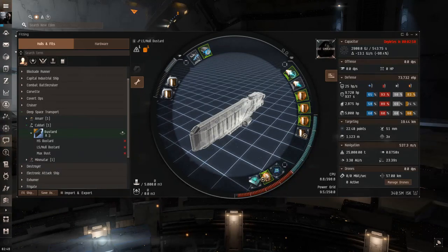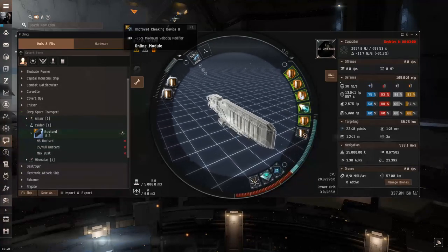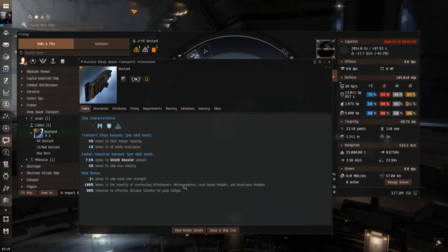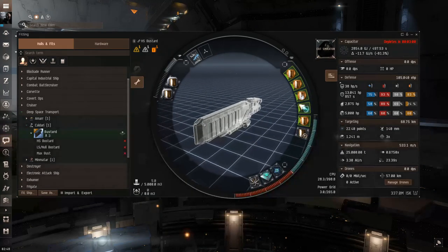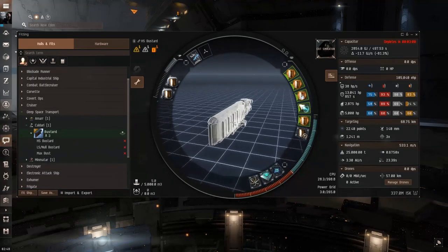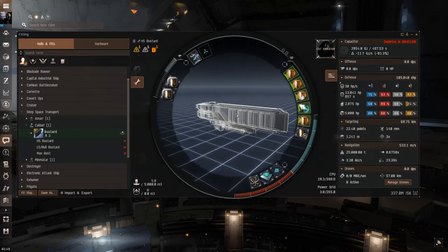For low and nullsec there's no CONCORD coming, so you sometimes want to favor acceleration and speed to crash back to the gate. The Bustard is the Deep Space Transport for Caldari. These ships get bonuses to MWDs, afterburners, and overheating, and they have a dedicated fleet hangar. They start at around 50,000 cubic meters and go up to 62,500 cubic meters, so you don't need cargo expanders at all — you can just tank them fully.